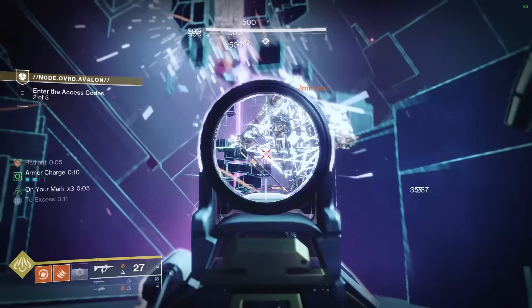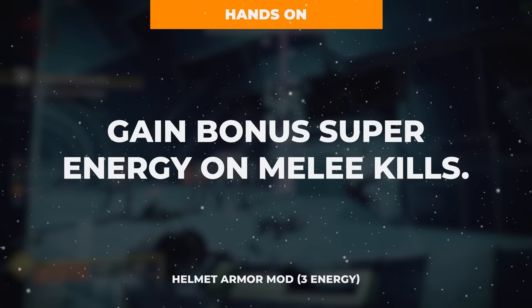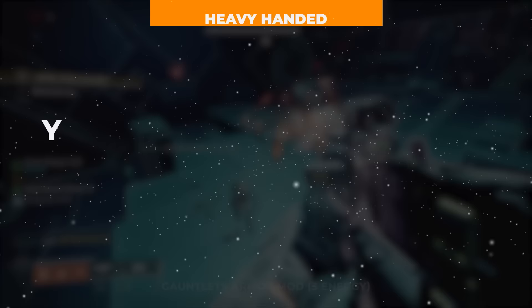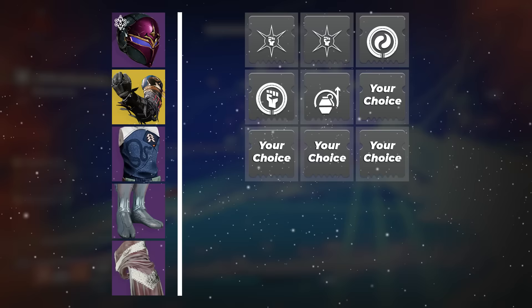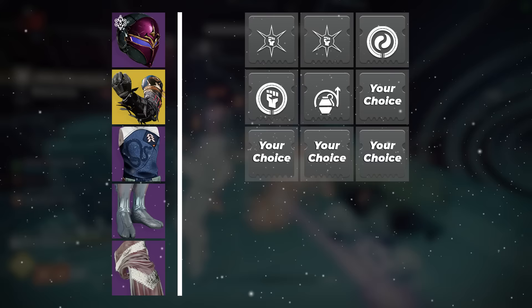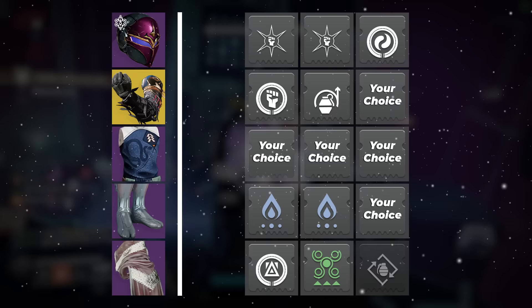With that set up, all we have left is our armor mods. On the helmet, run two copies of Hands-On for bonus super energy on powered melee kills, plus a Harmonic Siphon to generate orbs on solar weapon multi-kills. On the gloves, take Heavy-Handed for orb of power generation on powered melee final blows, and Impact Induction for grenade energy refund when dealing melee damage. On the chest, take resistance mods matching enemy damage element or reserves matching your heavy weapon element. On the boots, run two copies of Solar Weapon Surge for a 17% solar weapon damage buff while armor charged. On the class item, take Reaper for orb generation on weapon kills after dodging, Powerful Attraction to scoop up orbs on dodge activation, and Bomber for a kick to grenade energy when using your class ability.